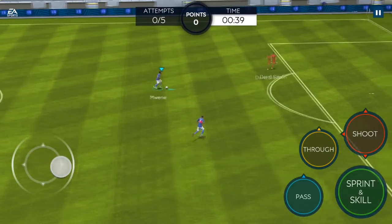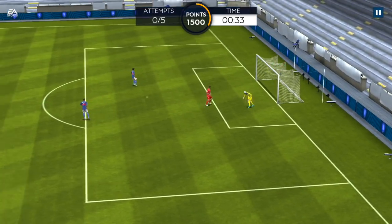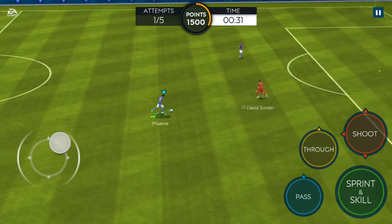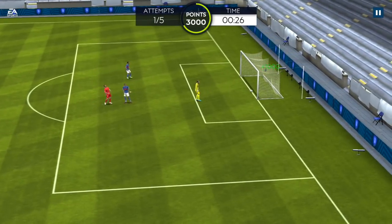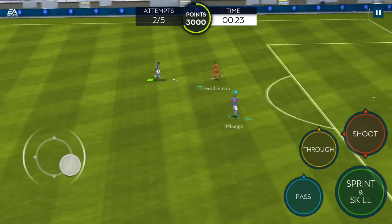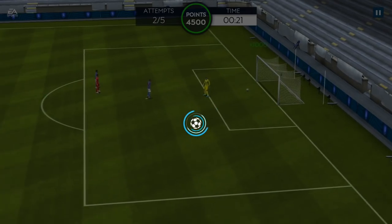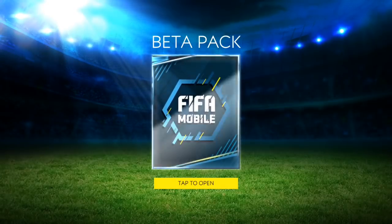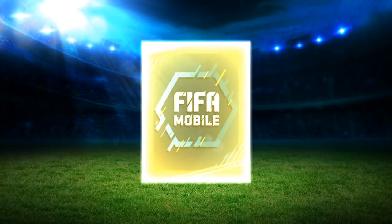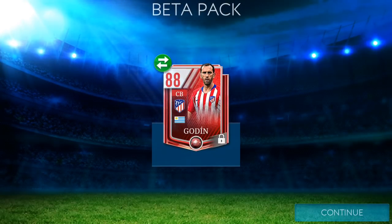Jumping into a skill game now — the skill games look much more polished. Another question: do you prefer button or swiping? I've been testing both. In the box, swiping does feel much easier than the shot button — the shot button is a bit erratic and sometimes goes all over the place. We do score three relatively nice goals. Let's see who we pack — we get 88 overall Diego Costa, a very nice pull.